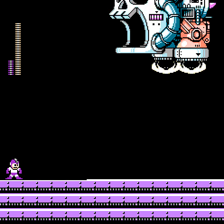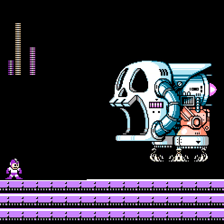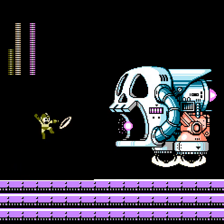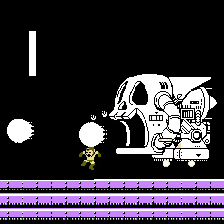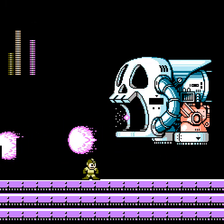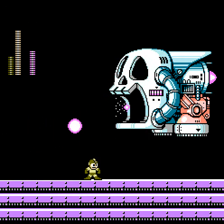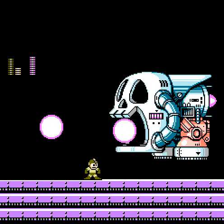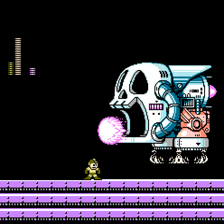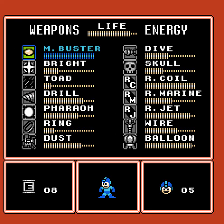I guess it's time to destroy Wily. The first part of this ship's weakness is the Ring Boomerang — you'll hear it make that dinging noise quite often, and this is so easy to fight. Just stand in front of it, wait for every third shot, and then jump and fire the Ring Boomerang. I'll switch to the Mega Buster to finish it off.